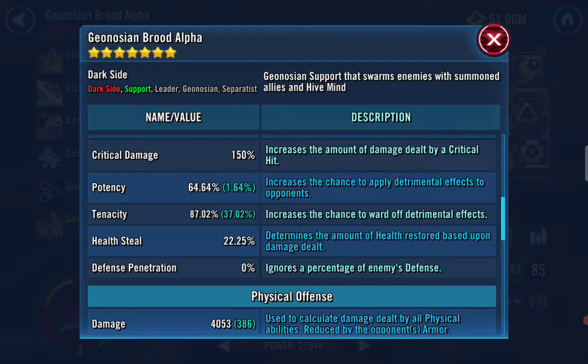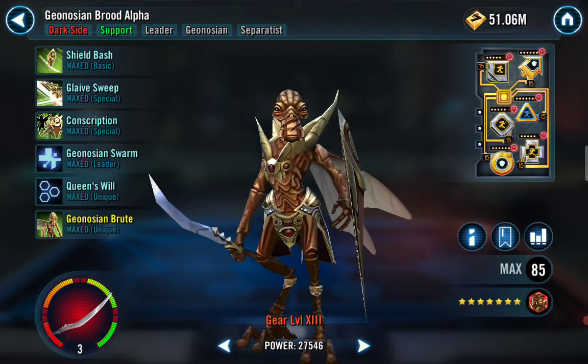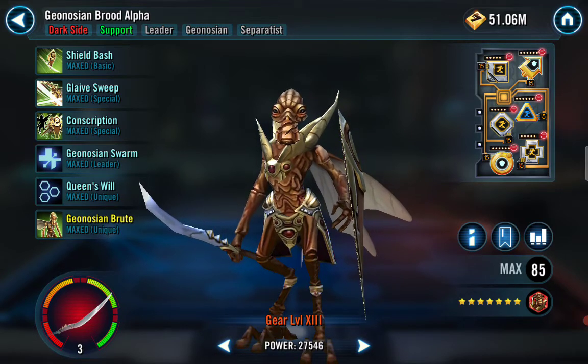The tenacity on my Brood Alpha is 87%, and he gets a 60% boost from his kit. I practice in squad arena all the time — I'll put it on auto just to see what the bugs do and what Vader does. When Vader does Force Crush, it lands on the other bugs but Brood Alpha resists them all. It brings a smile to my face — it's hilarious.